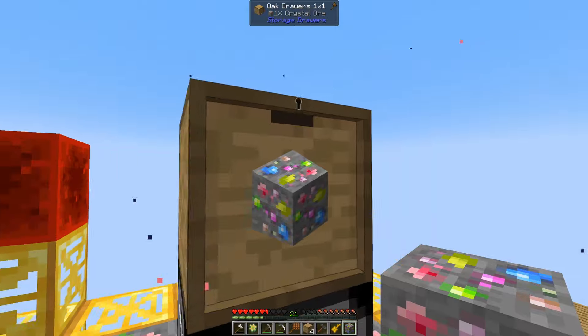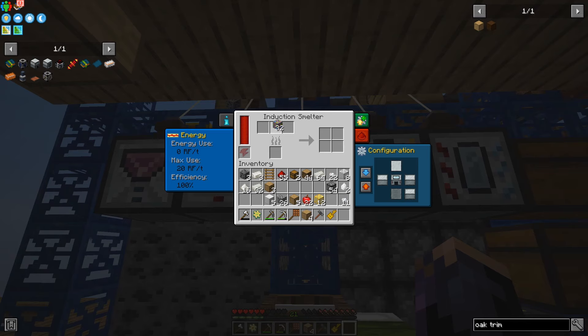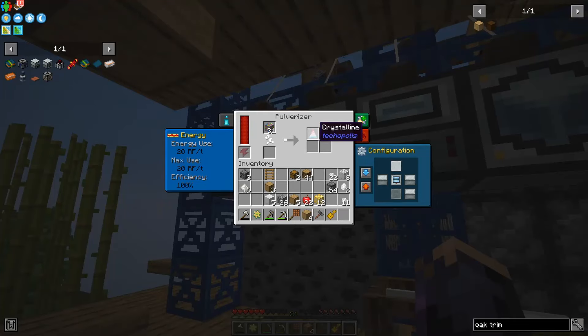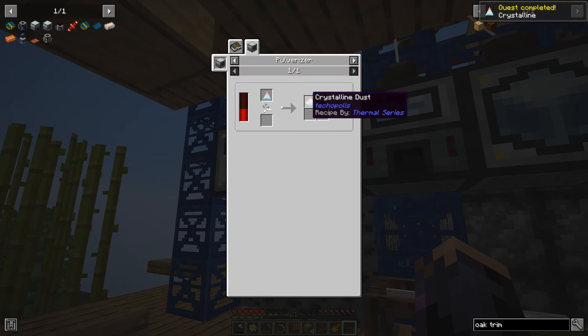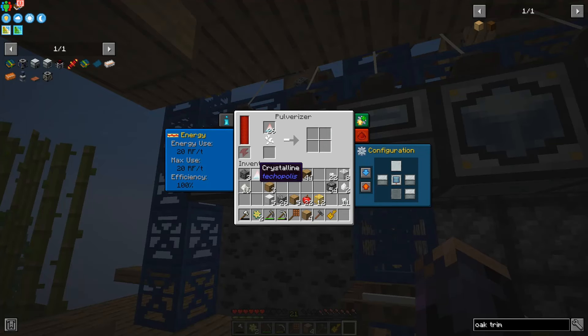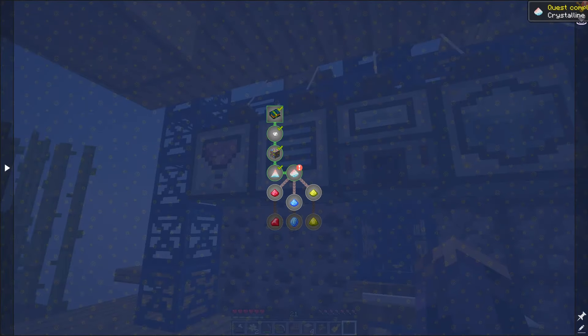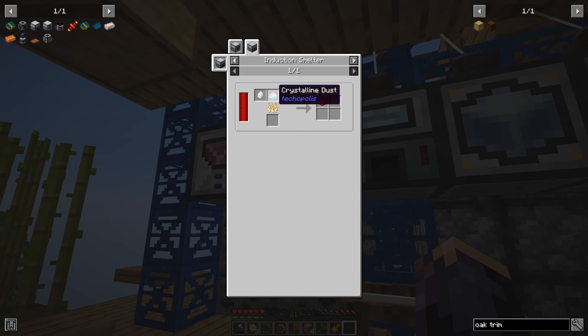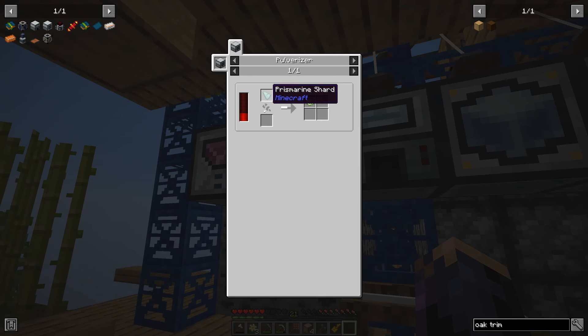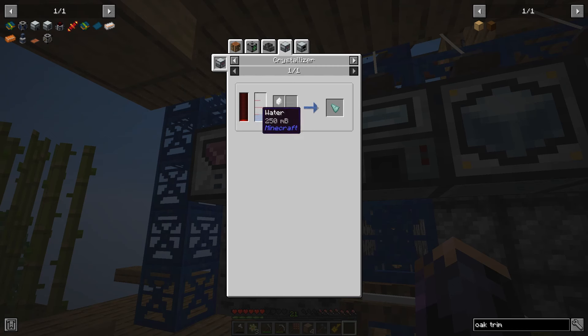We grab about 32 crystal ores and put them in the pulverizer — not the induction smelter. Those crush down and the resulting crystalline gets us the quest completion. We then pulverize crystalline into crystalline dust for the next quest. Now we need three more dusts: ruby dust is made with crystal base, crystalline dust, and redstone; sapphire dust uses lapis dust that's been pulverized; and peridot requires prismarine dust — that's why we needed those prismarine shards from earlier. The crystal base requires niter and water.